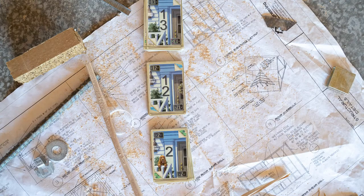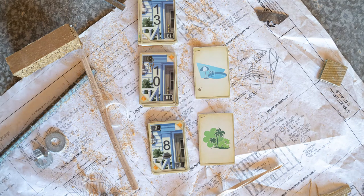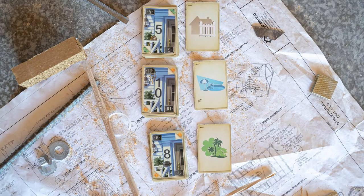In Welcome To, you are an architect trying to build three city blocks, but just like a real architect, you have to create houses in numerical order. So how do you actually play? You will have three stacks of cards, and each round you will flip the top card of each stack. Then you will select the house number and also the associated action on the card next to it.